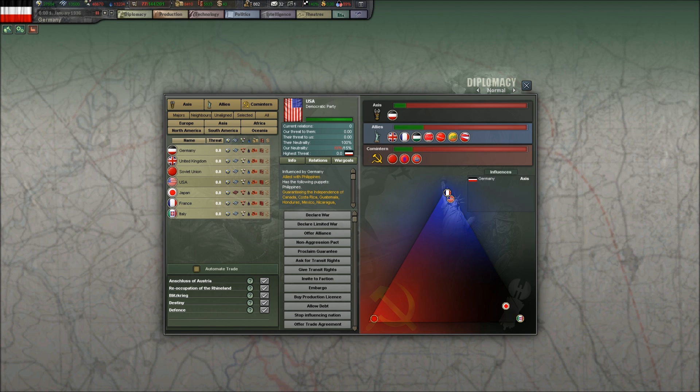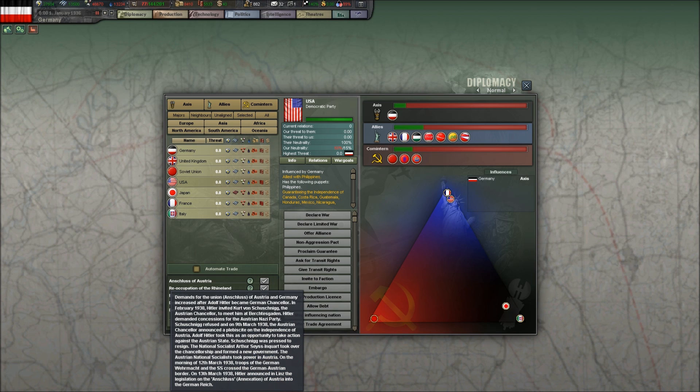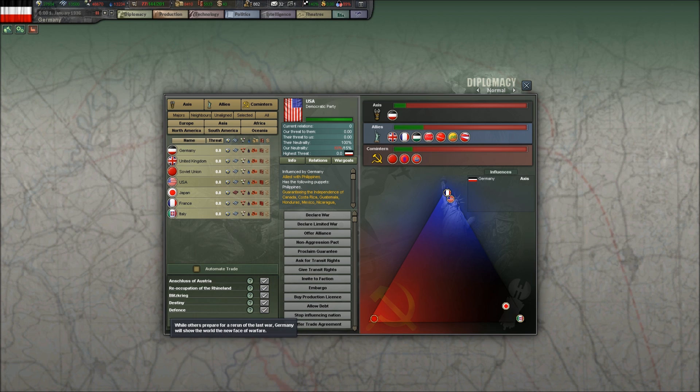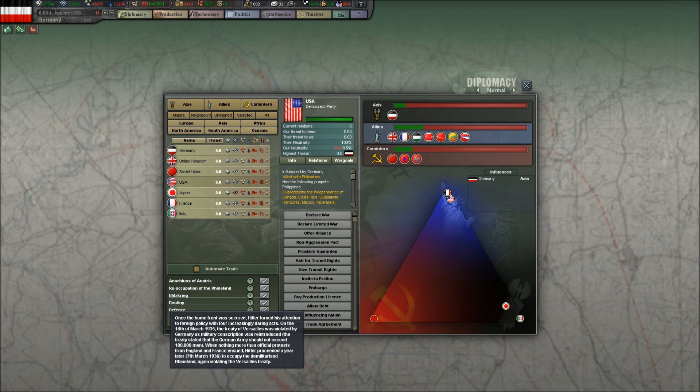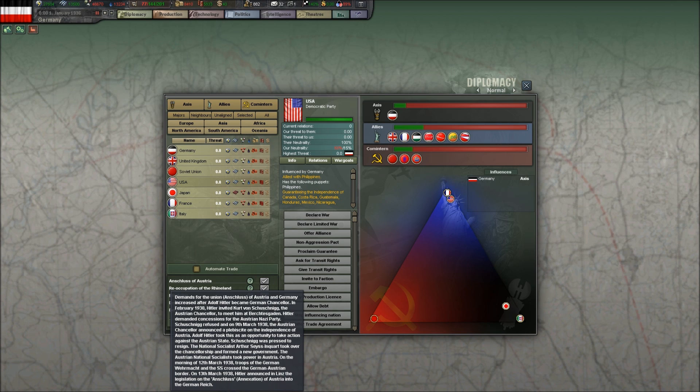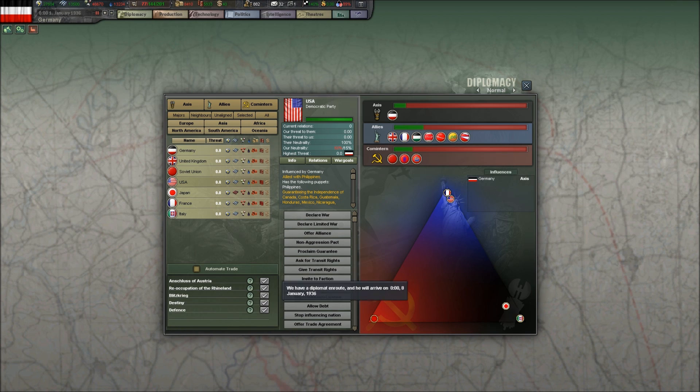So that's all we really needed to do in Diplomacy, but I do want to point out these national decisions that we can make. The two that will come up relatively soon are the Reoccupation of the Rhineland, which will happen this episode, and the Anschluss with Austria, which will probably not happen until about 1937 — I'm going to take a wild guess and say that's episode three or four.